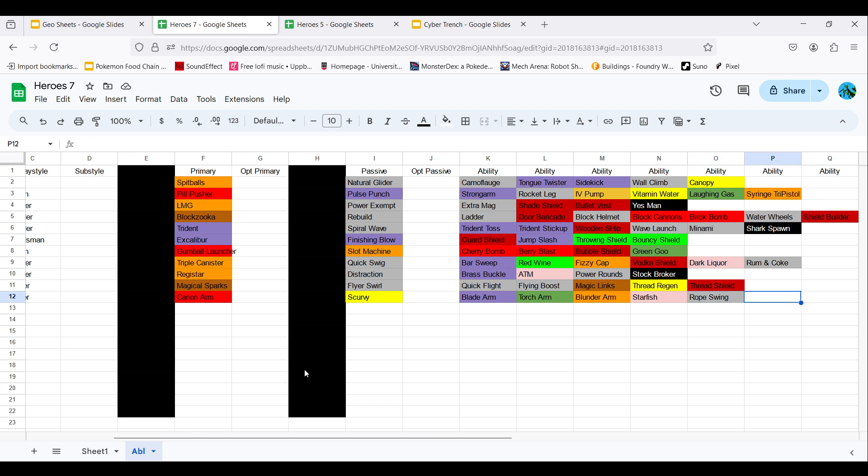Remember our color coding: Red is splash. Yellow is self-heal. Pink is trap. Orange is manual — uses projectiles. Purple is melee. Green is poison. And gray is ability.